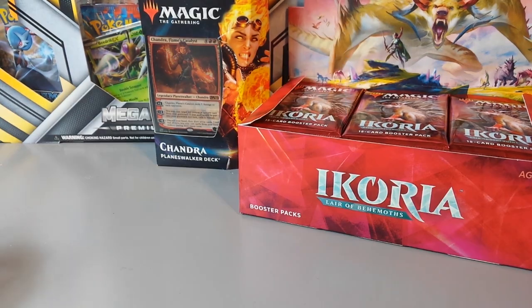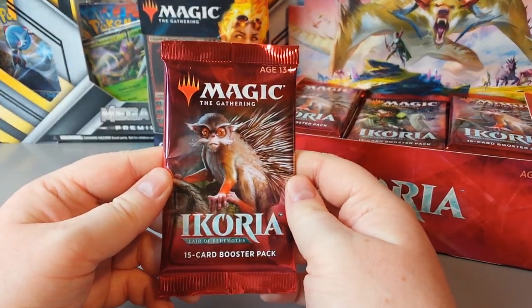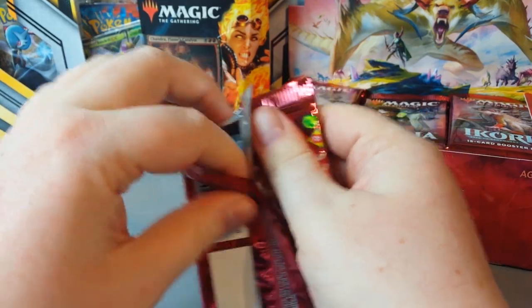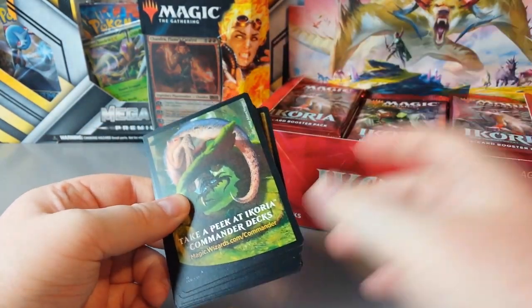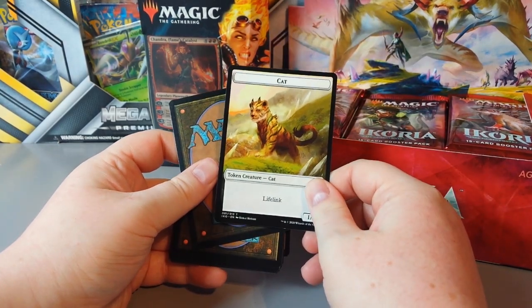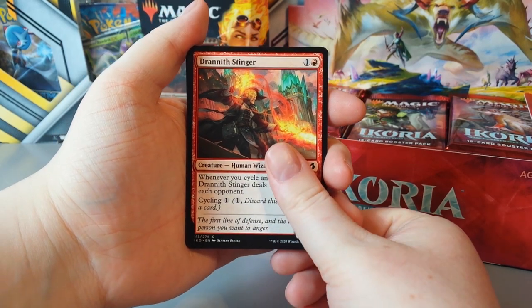Bloody hell, start as we mean to go on. Look at that monkey — that is ridiculous. They opened some 2021 the other day and these seem a little bit harder to open. Okay, so first token is a cat with lifelink. So we have Drannith Stinger.